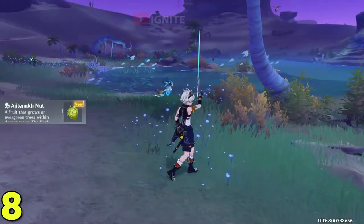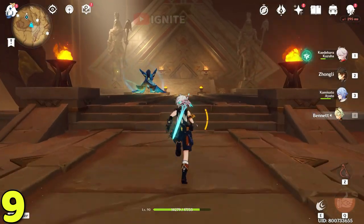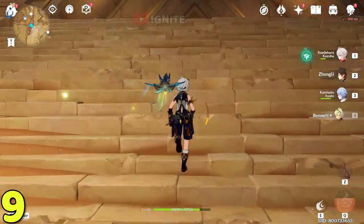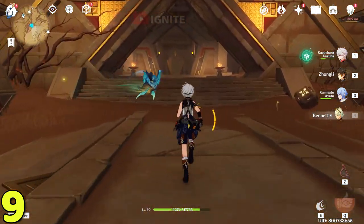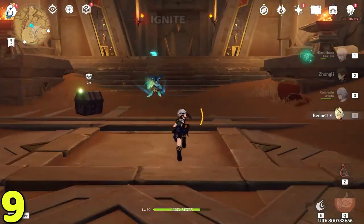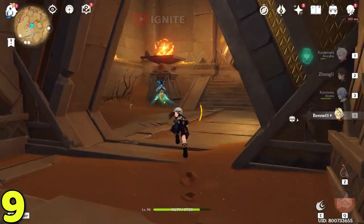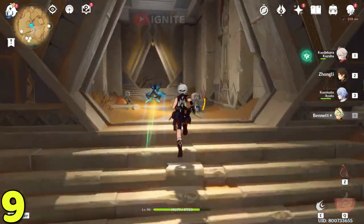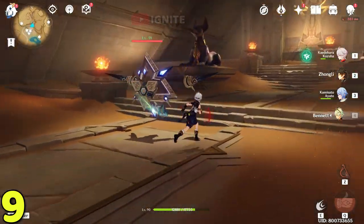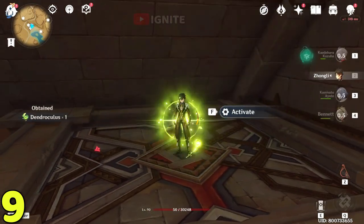For the next dendro cluster you have to come to this waypoint. These are going to be inside the ruin, so come from here. Remember: you have to complete two world quests — Golden Slumber and Divine Dual Evidence — to claim these dendro clusters. I have already made a video on them. After coming here you will find this Pammal construct; just in front of it you will find the dendro cluster. Activate this one and you will go down.